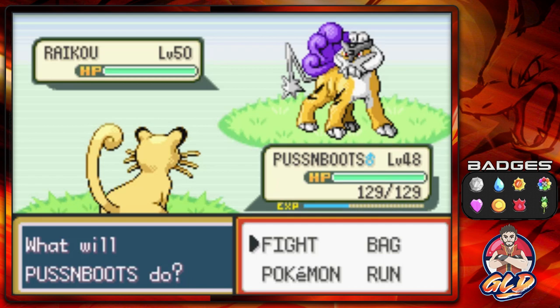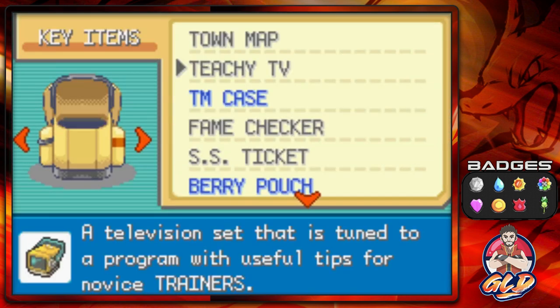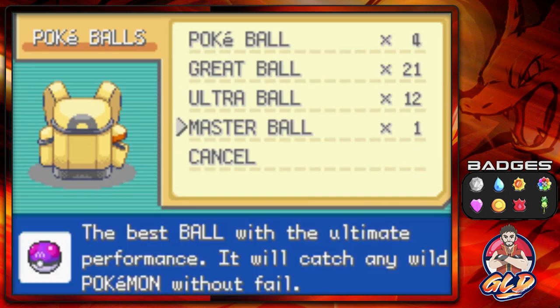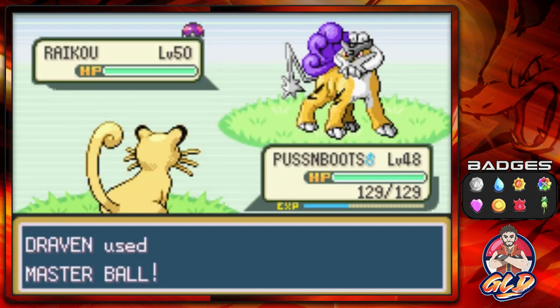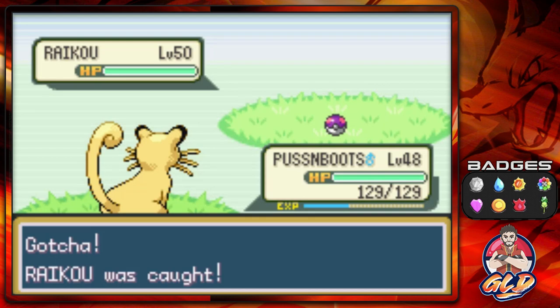So make sure to use that Master Ball. That's exactly what we're going to be doing — capturing this Pokémon with a Master Ball. Here it is: Master Ball, go! And I'm going to be throwing out that peace sign real soon. Look at that — yes!